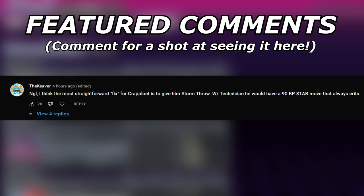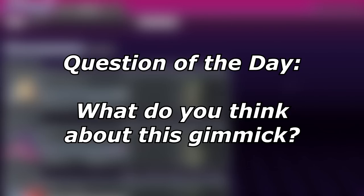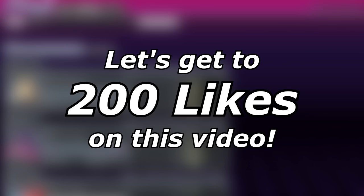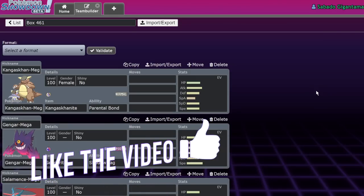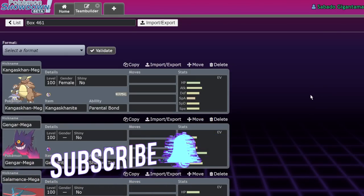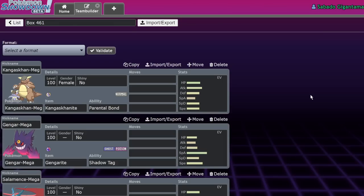Welcome back to the channel, welcome to another Pokemon VGC video. Today I'm going to be talking about — spoilers warning — this is going to be a spoiler video. There have been some leaks going around from a source that seems pretty credible, as they've also leaked images of the game that are incredibly convincing and hard to fake. So from this source we got a leak about what the Gen 9 gimmick is. If you don't want to be spoiled, click off now.